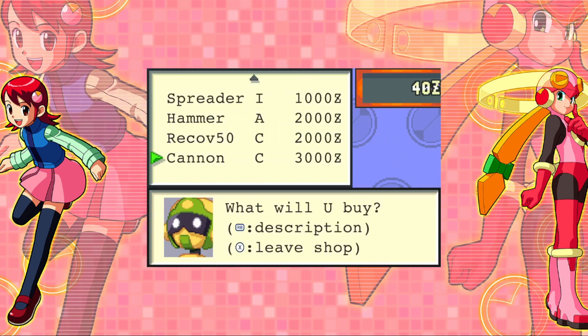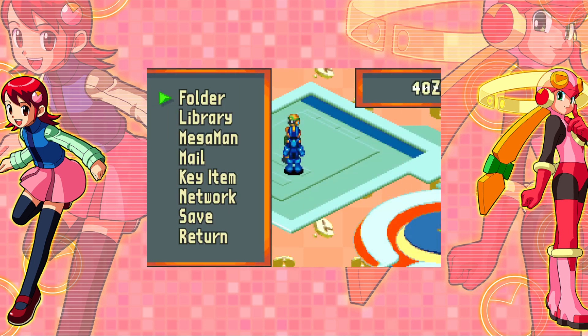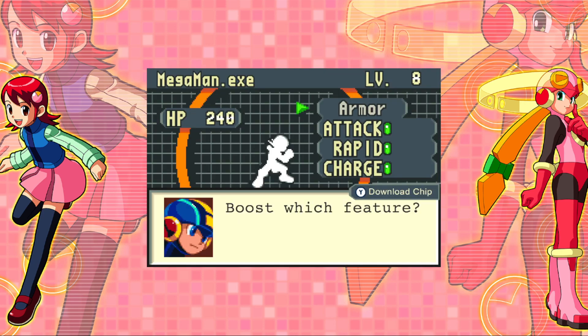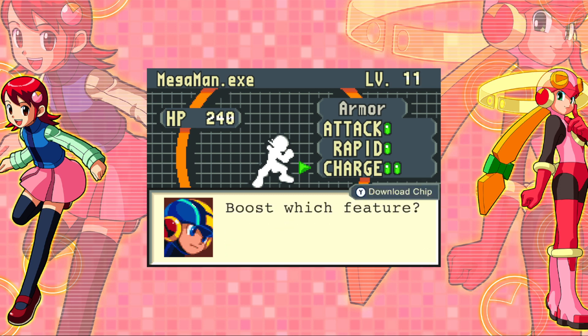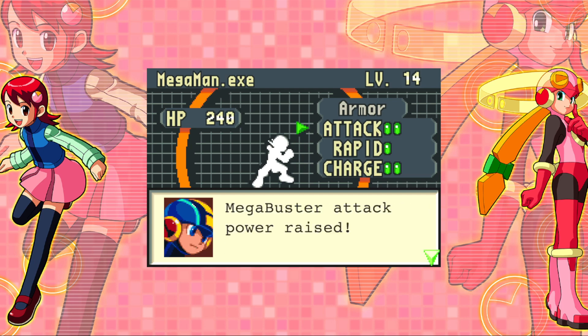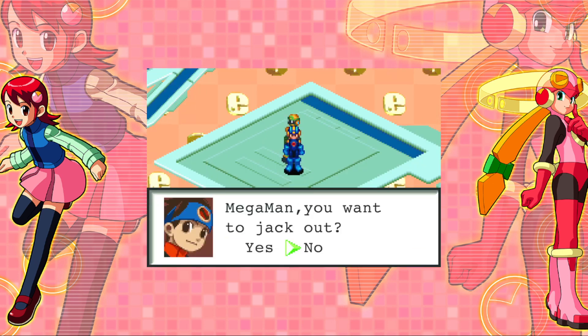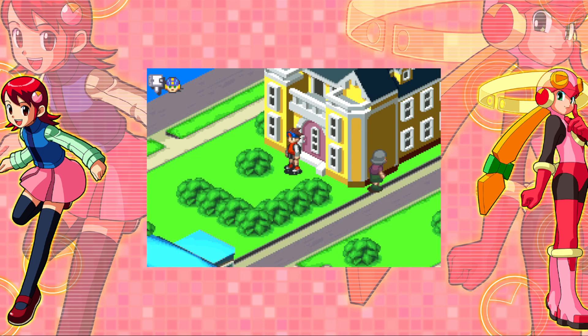And then hammer — I guess it's a chip I don't have, so I'll grab that. Let's grab another power-up. For some reason it doesn't remove it from the menu. So we need more money for more HP memory. So 240 health. We have two power-ups — we can upgrade our attack, our rapid, or our charge. I believe that allows us to do charge attacks, which we couldn't do before. Let's also upgrade our attack one time, which should increase our damage from one to two. Speed increases our firing speed with the Mega Buster, but that's a little bit less useful.